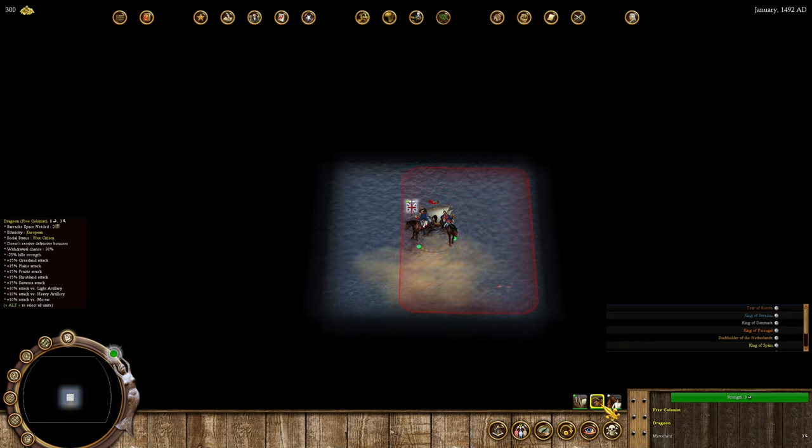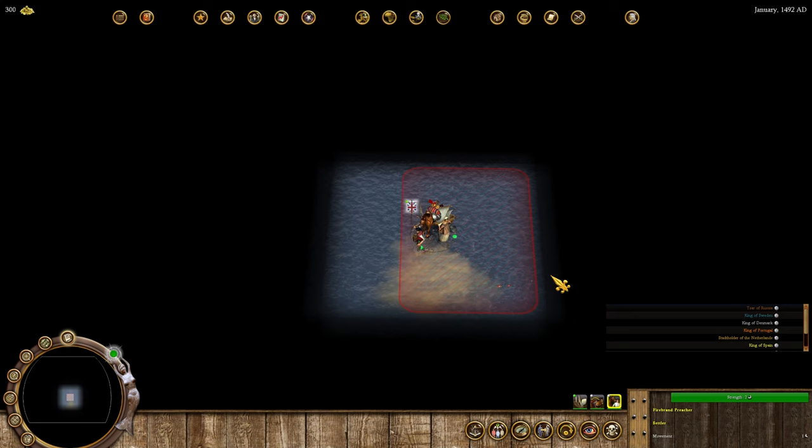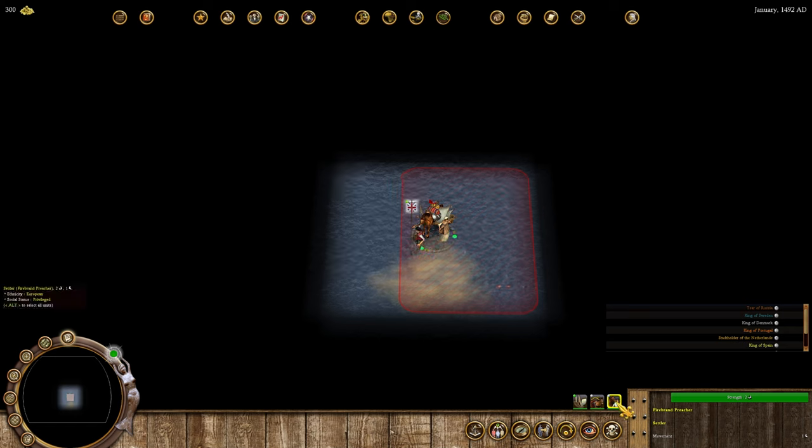The jagoon is good on open terrain but not good against hills. We're not going to make use of him very long. We also get a settler and a firebrand preacher. Remember, settling colonies costs resources in this mod. The firebrand preacher is much better at generating crosses, which is going to be a big part of our early game strategy as the English.